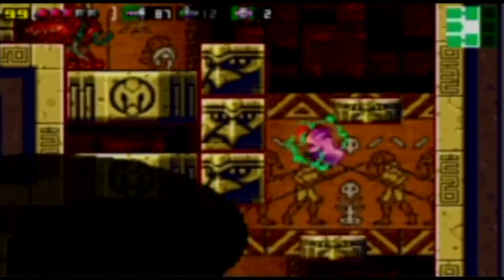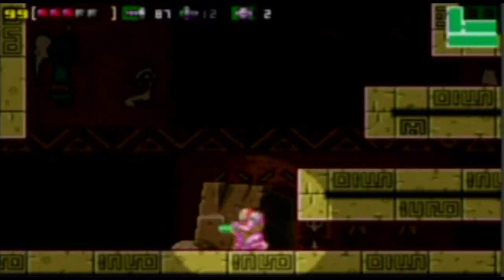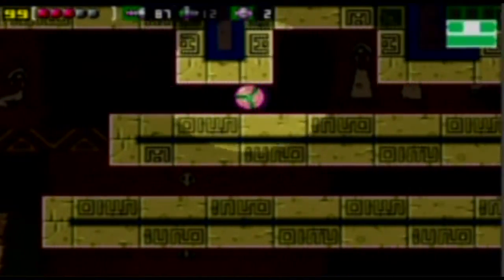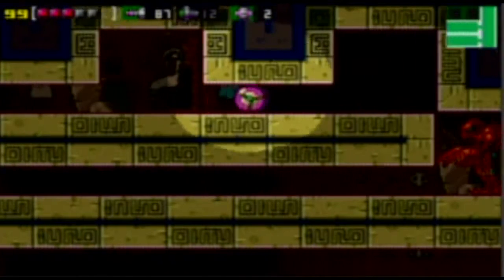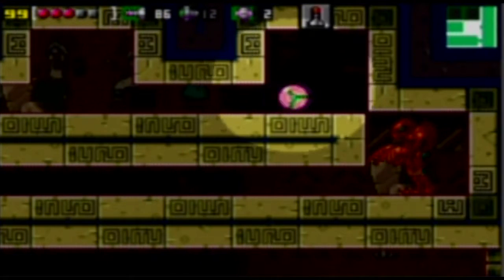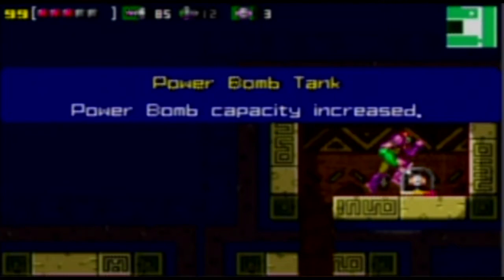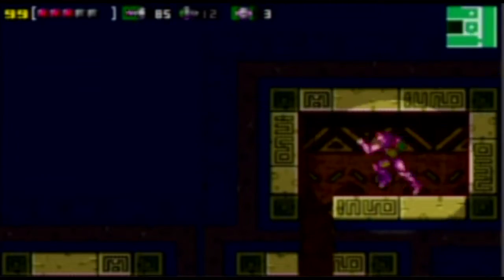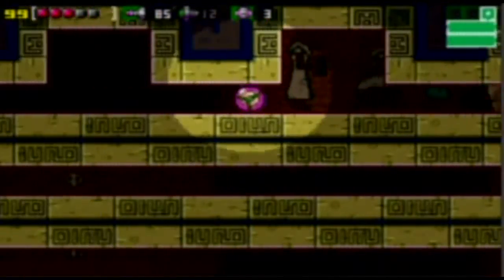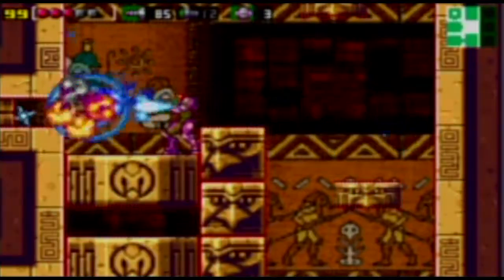Power bomb this one here — and if you jump up there, those were power bomb blocks as well. Over here, it tells you how far back this really was. There's a missile block up here — actually, is that a missile block? Yeah, I was right, there was a missile block, but I was off by one — and that was a three-minute detour I had to take, all for one power bomb tank. I am not happy.